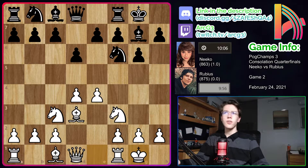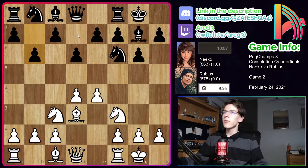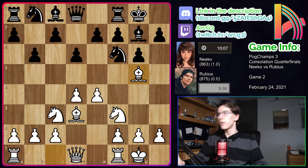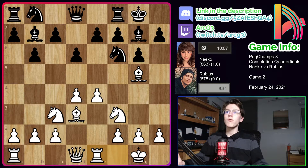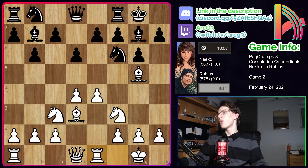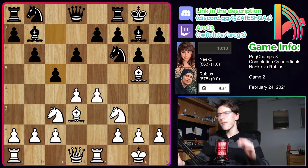Both players castle here, so both players doing very well so far. We have b6 now from Nico, looking to get this double fianchetto bishop setup, and bishop g5 from Rubius, continuing to develop. We have bishop b7 now, fianchettoing that bishop, and rook to e1, getting your rook to the e-file, which is likely to open up later in the game, and also just controlling the center.